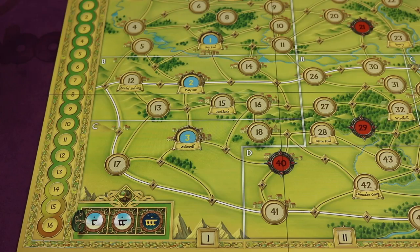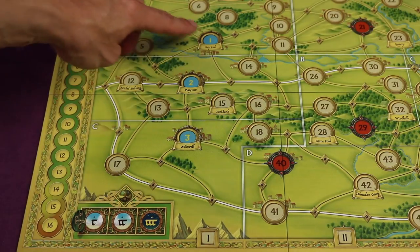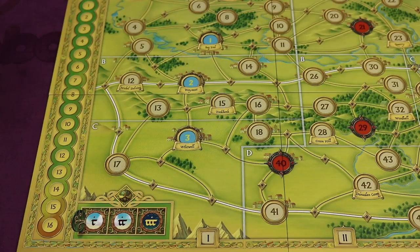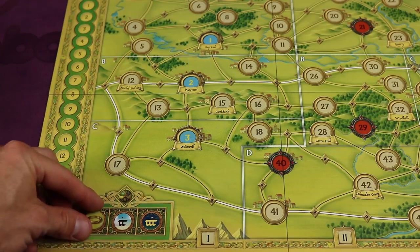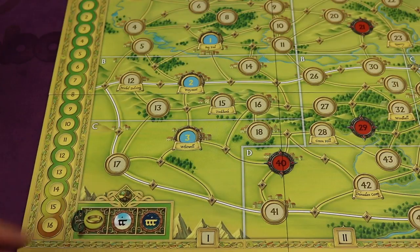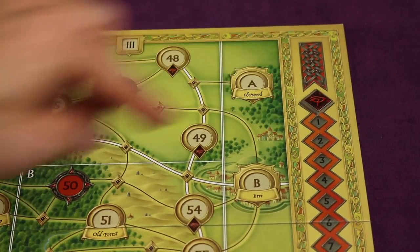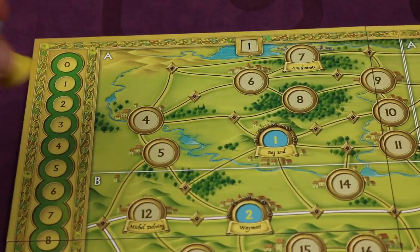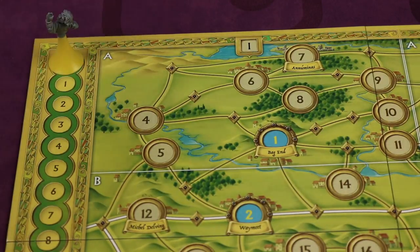Take the game board and place it in the middle of the table. It's double-sided — use the side with a green ring, where the numbers from zero have a green background and numbers one, two, and three appear on the left. Take the turn marker and place it in the first day action space in the bottom left, ring-side up. Place the corruption marker on the zero spot on the right side of the board, and place the Frodo figure — the one with the yellow base — on the zero movement number in the upper left. This tracks Frodo's movements throughout the game.